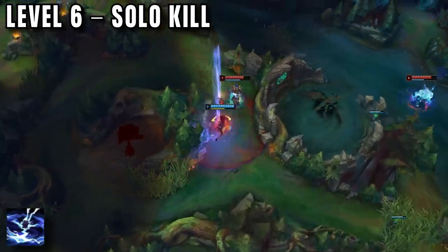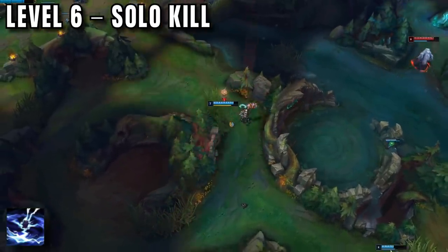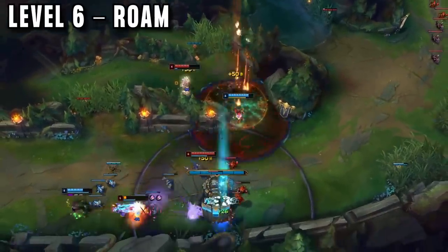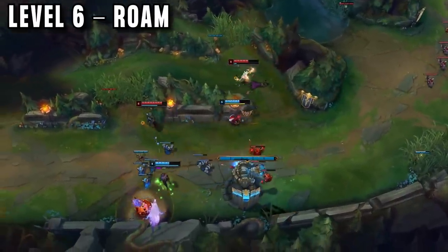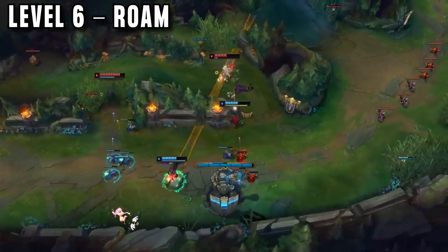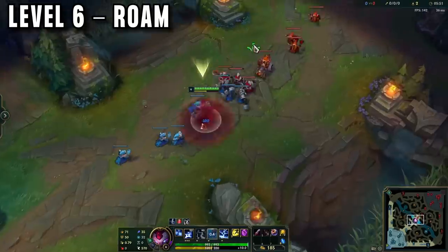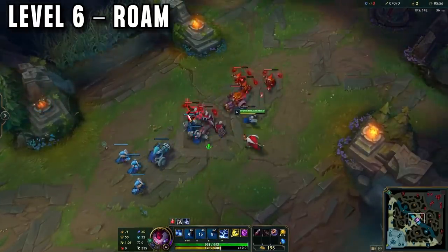Stay on top of the enemy with your ult, as it ramps up in damage on each enemy the longer they stay inside it. Otherwise if you can't get a 1v1, look to roam. Before you go for a roam, always try and push in your wave to the enemy tower. If you leave lane in season 11 without doing this, you lose multiple plates, which are worth just as much as a kill. So E through the wave and W to clear it, then move.